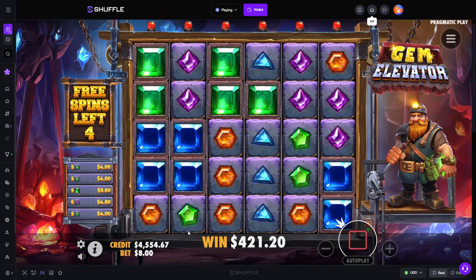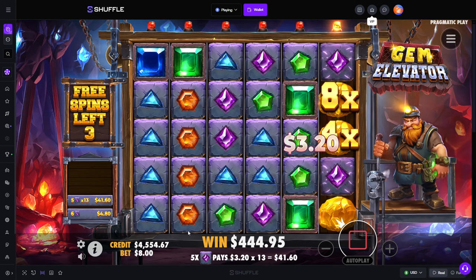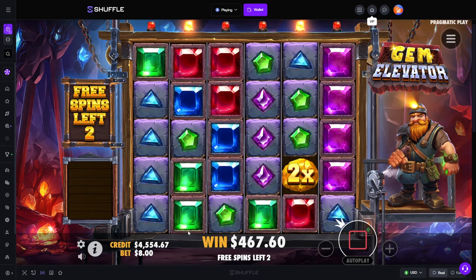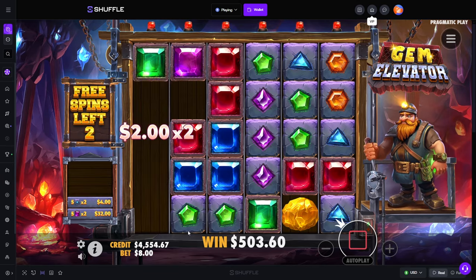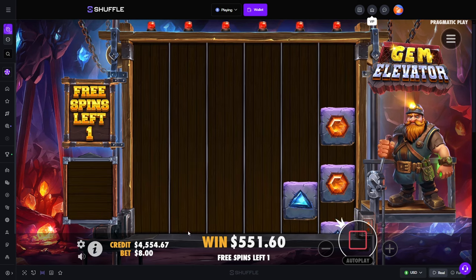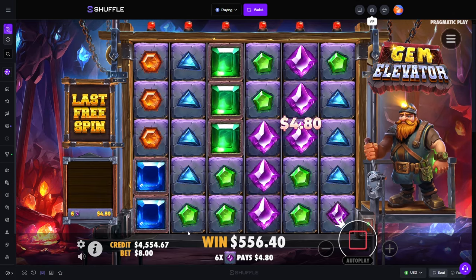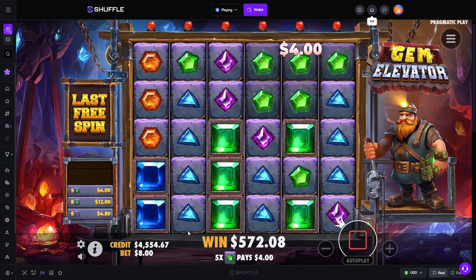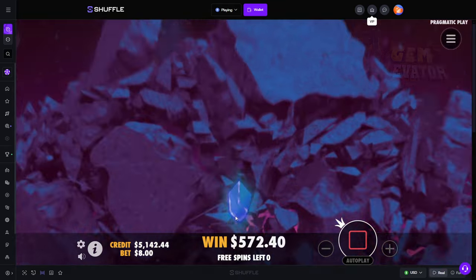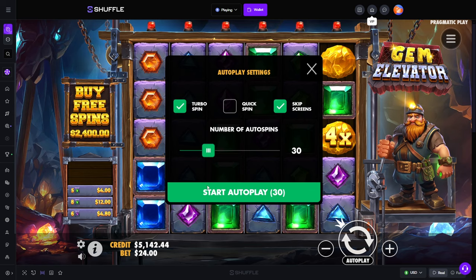It's a little weird to me. I am not gonna — I'm gonna try some spins now, see if we can spin into a bonus. Yeah, I don't know, let's just do 30 spins on $24s.